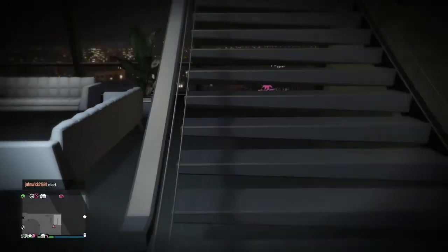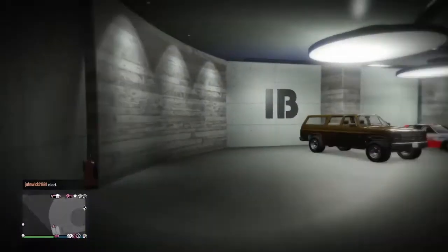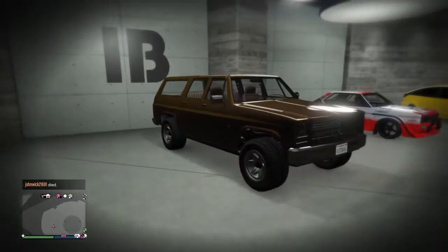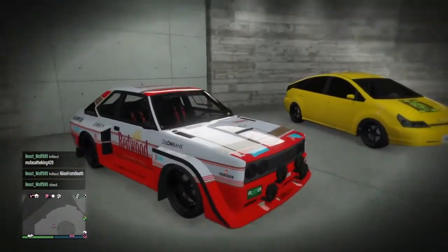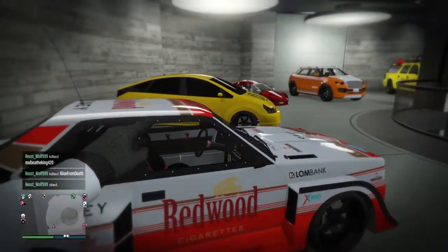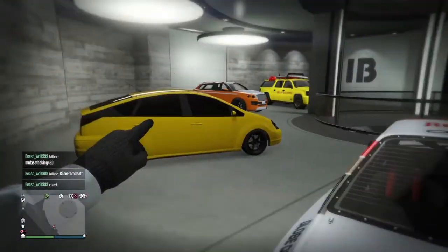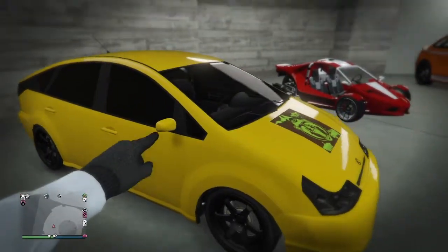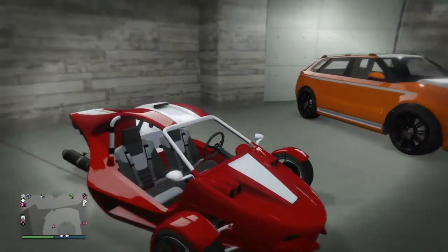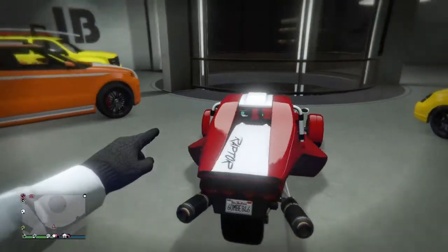Heading upstairs in the garage — up here we got just a truck, not sure why I put it in here. We got a rally car — when this video uploads, this car is on the podium wheel right now. We got this little vehicle, don't even know why I bought it, and we got the three-wheeler. I like riding this when we go ride dirt bikes.